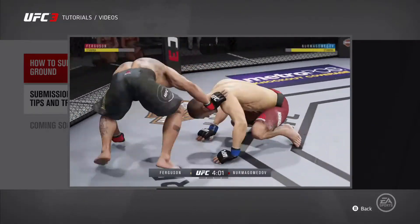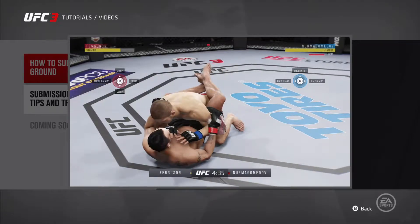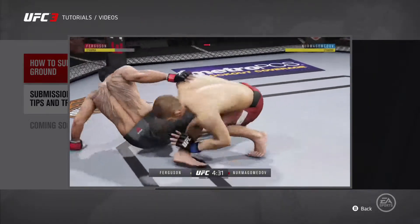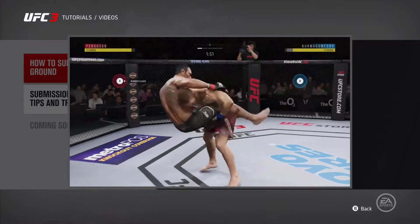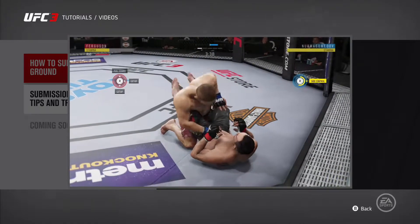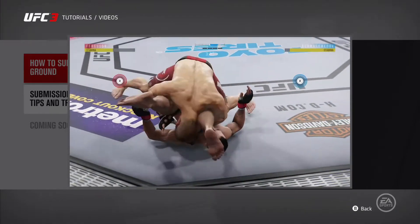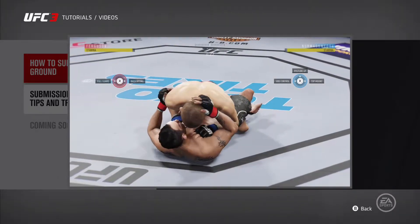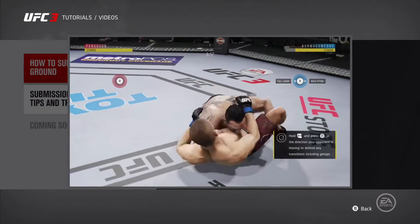Completing transitions, denying transitions, landing strikes, and blocking strikes can all build up your grapple advantage, which makes it easier for you to pull off your next transition. So if you get taken down and always try to get right back up, you might be doing exactly what your opponent expects — giving them an easy denial that will build up their grapple advantage and make it easier for them to advance position. Sometimes it helps to be patient: throw some strikes, block some strikes, and let your opponent try to make the first move.